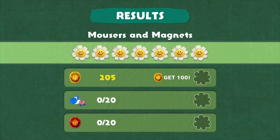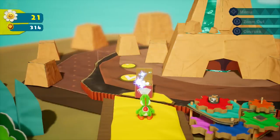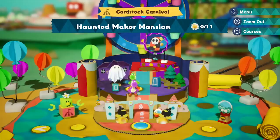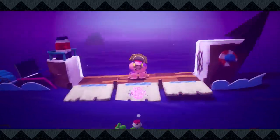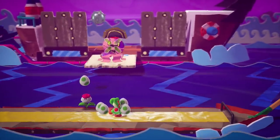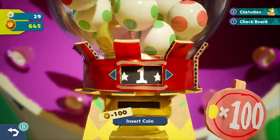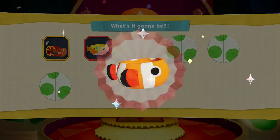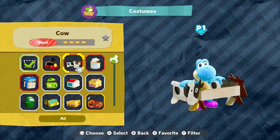Each level contains three primary objectives: collect 100 coins, finish the level with full health, and find all 20 hidden red coins. Completing each rewards you with smiley flowers, the currency that unlocks new worlds. The overworld map may seem small to begin with, but it opens up with over 20 areas to unlock, each with 2-3 levels plus a boss battle. Within each zone you'll also find a gumball machine that spits out costumes in exchange for coins — constructions that Yoshi carries around, providing extra protection according to their rarity.